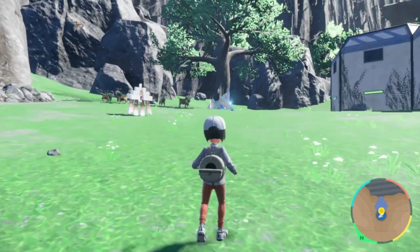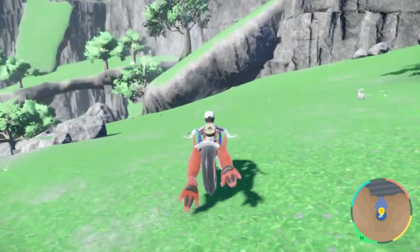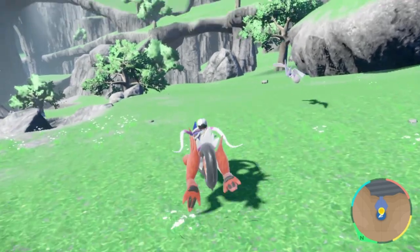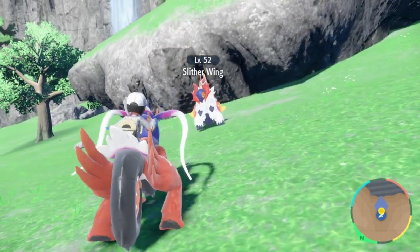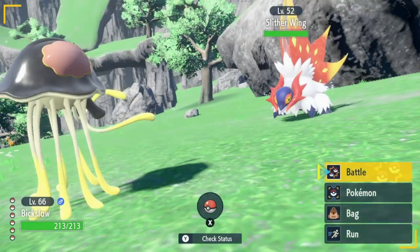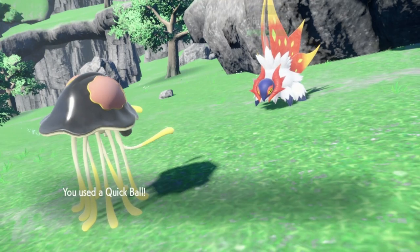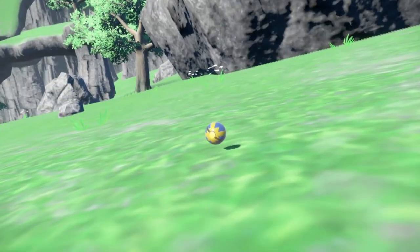In Scarlet, once you're at this first research point, you should be able to see Paradox Pokémon fairly easily. Once you step out, you're able to access Pokémon such as Slitherwing, the Volcarona Paradox form. I'm just going to start out by Quick Balling it — hopefully that'll make it easier on me to catch these, because they can be quite annoying at times.